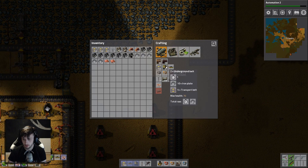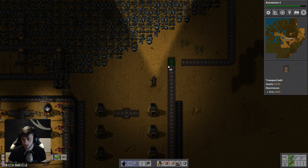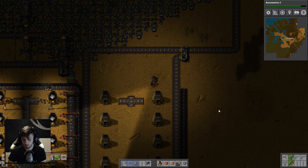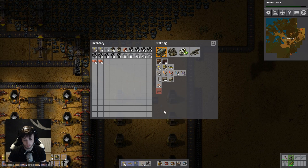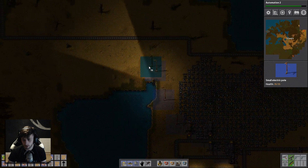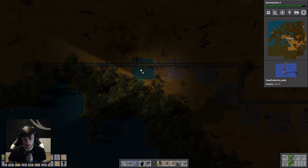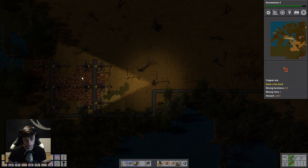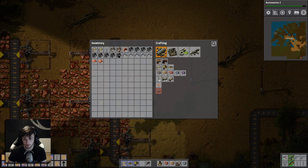I'm gonna need some splitters, some undergrounds. There we go — shove that down there. Boom. Let's make some more power poles as well and we'll drag this up and over to the copper. But yeah, we'll be having some serious biter issues in the near future so I'm gonna need to ward against that. Just have to wait until my underground is getting done, then I can power up the rest of this.